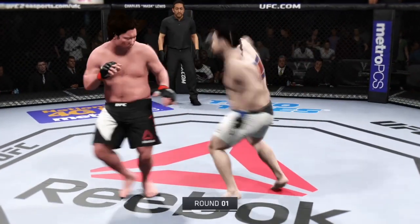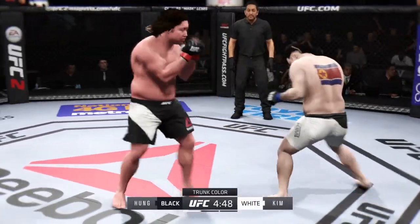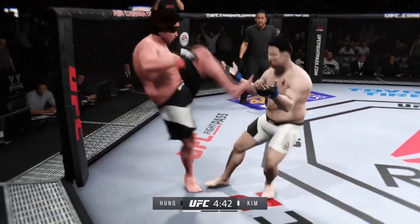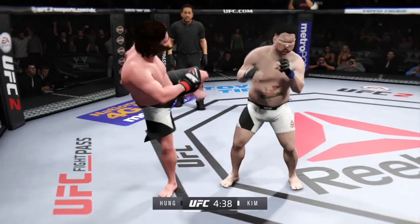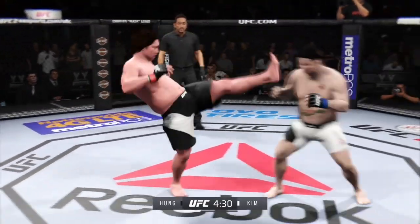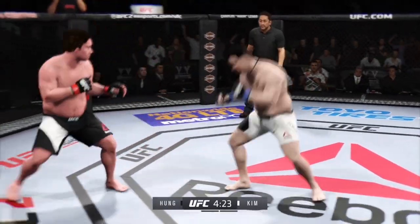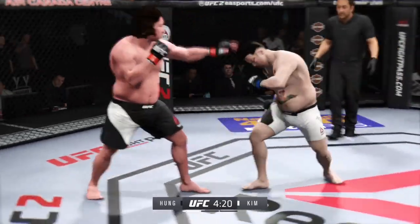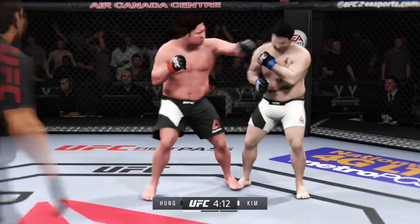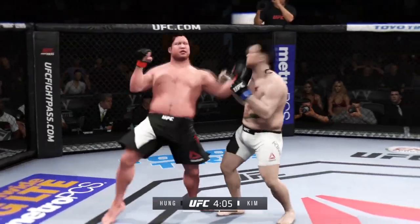The fight is scheduled for three five-minute rounds. Monster is mixing it up, switching his stance. Very good exchanges here. He's landing some excellent kicks. Monster gets caught by a kick to the body. He's rocked here early. That's a beautiful hook — he's teeing off with some vicious shots.